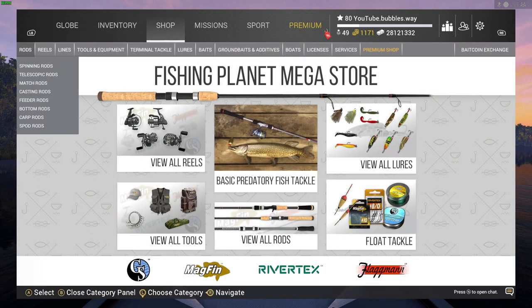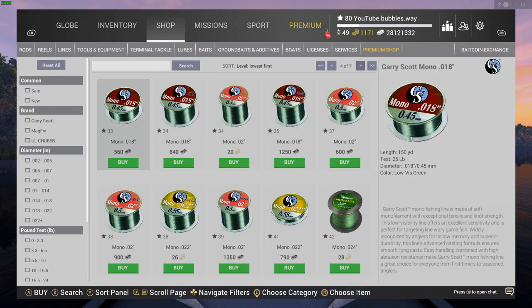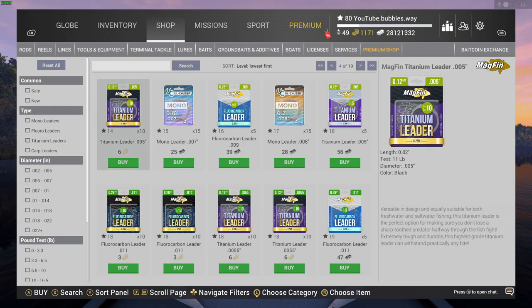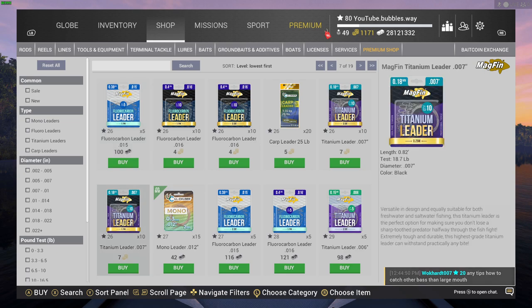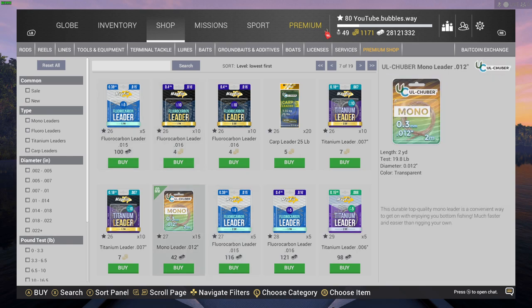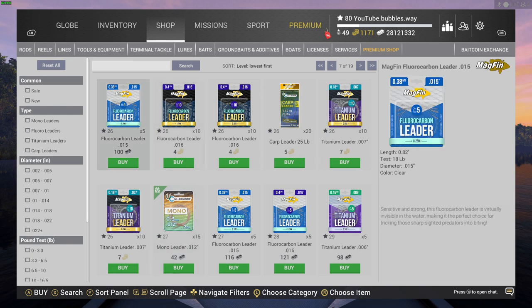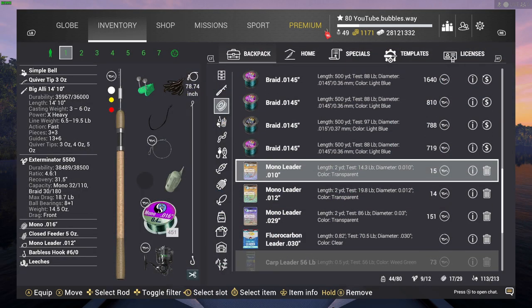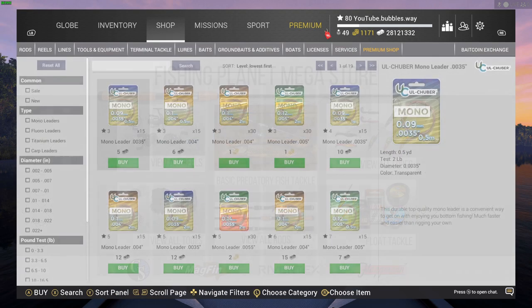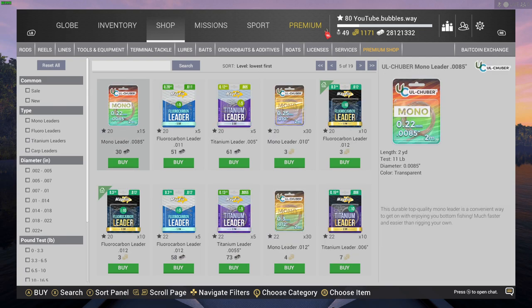Now I'm going to show you mono leaders. We might actually be able to get stronger than that, but - no, okay you can't. So 19.8 pound for the level 27, and then for level 26 there is an 18 pound fluorocarbon leader. We can put on the 14 pound, but I think I'm probably going to go with the fluorocarbon leader because it's a little bit stronger, and that is what we're going for here.